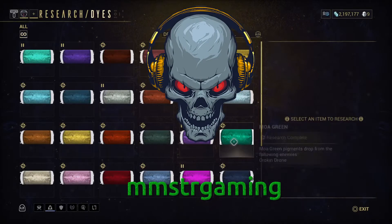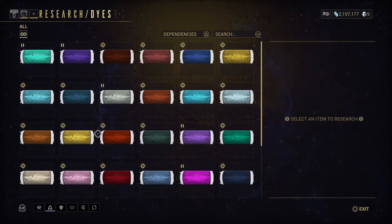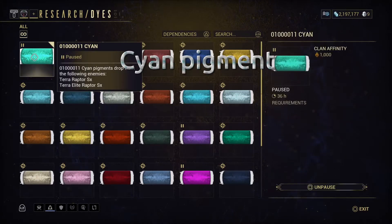Hello everyone, my name is Mstar. Welcome to another Mstar Gaming tutorial. This time we're on Warframe and we're here at the Tenno Lab, and we are researching the cyan pigments. The first thing you want to do is select it and then unpause it.